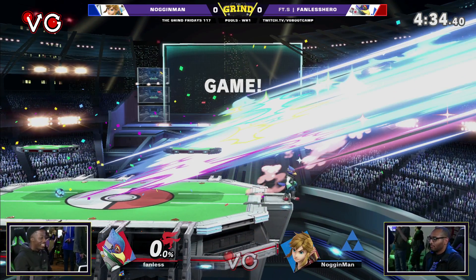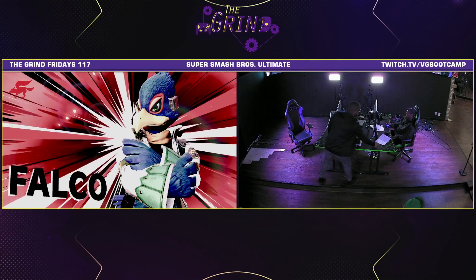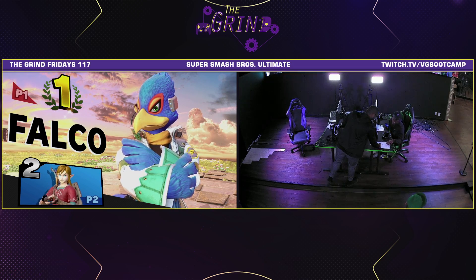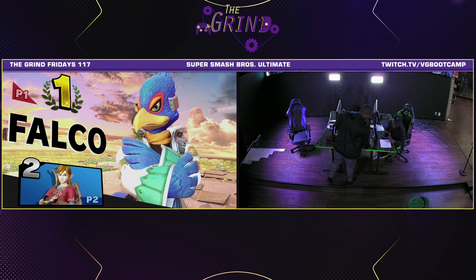One thing I wish for Noggin Man — not to burn his recovery so fast, because it's not like he's getting spiked or anything. He's gonna get hit by Falco laser, which just kind of stops you, drops you a bit, but you can act out fairly fast. But every time he's immediately gone for the jump or the up air high, and he's been getting punished very badly for it.